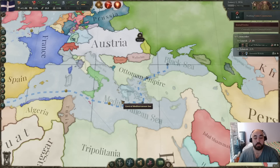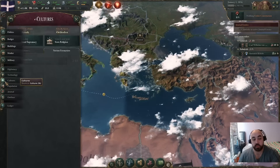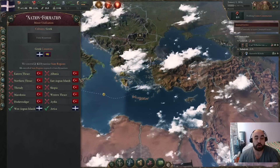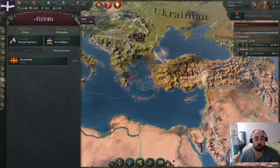Hello and welcome back. Today we will be doing a starting steps video as Greece with the intention of forming Byzantium as quickly as possible. You can do this by going into the cultures tab, clicking on the nation formation section, and going for forming Byzantium. You will need all of the highlighted territory — unlike a lot of nation formations which only require part, we have to have all of it. It is an empire level tag and this will be the goal for the run.